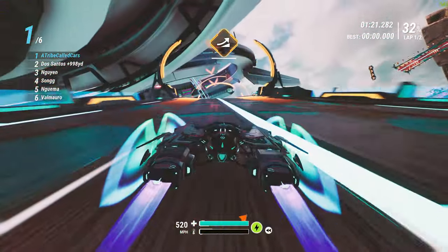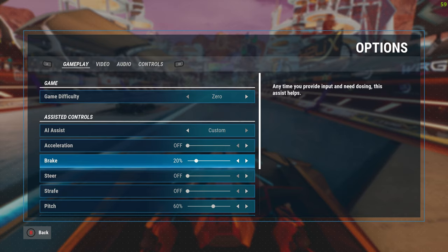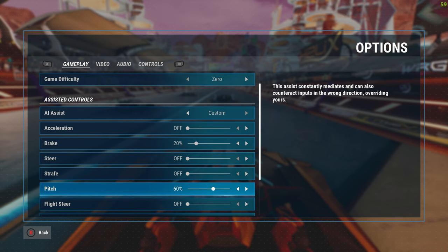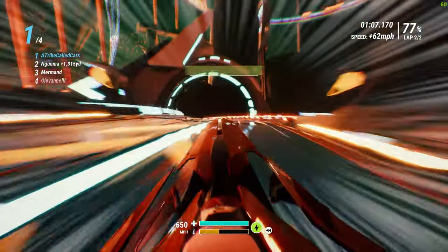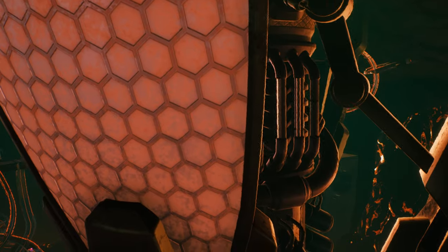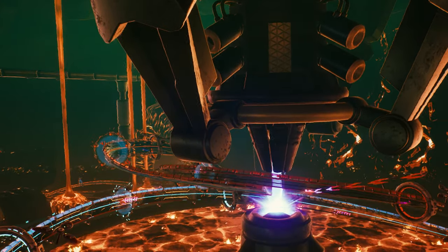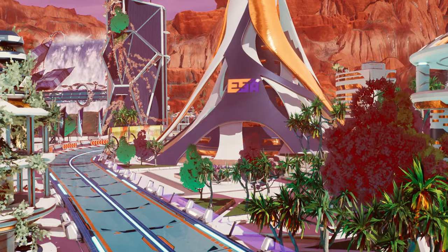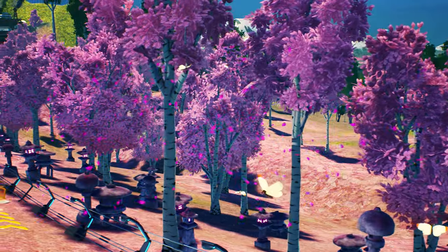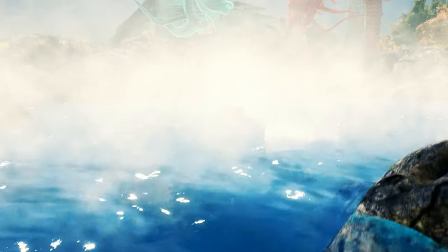Fortunately, Redout 2 is pretty generous on the assisted controls front, so if you are finding it all too much, crank up the assistance on a particular element such as pitch, strafe and steer — or, if you want maximum control of your anti-grav mobile, disable it all. Assists or not, another layer of difficulty comes from the circuits themselves. The lava-riddled mines, for instance, sometimes take the outside barrier away or task you with obscenely large jumps, where you basically need to land on a postage stamp. That is not so easy if new to the circuits, having taken a slightly bad line because you were doing 900mph, or cannot see the landing because of the close-up third-person view — one of three available.